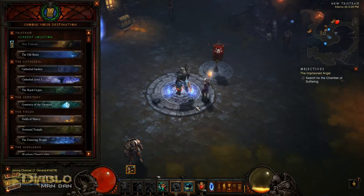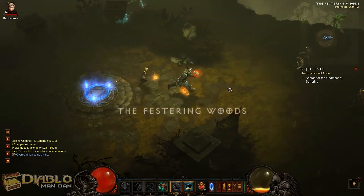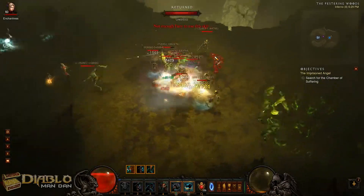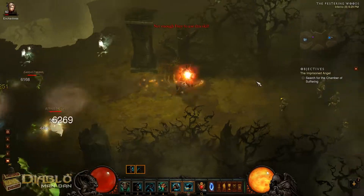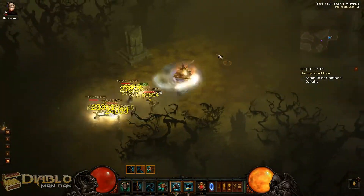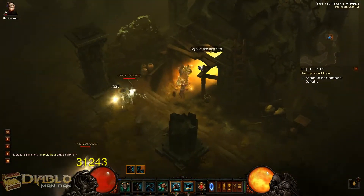You usually hit the waypoint first. The first place I always go is the Festering Woods. The reason I go here is for the guaranteed Elites at the Warrior's Rest and the Crypt on the other side — one's always going to be on the left and one's always going to be on the right. I usually run through here and look for these two areas as well as any Elite Packs on the way, just to get five stacks as quickly as possible.